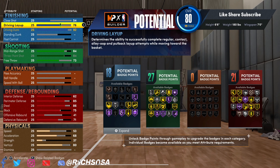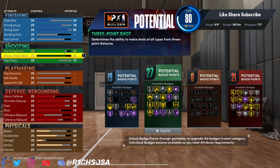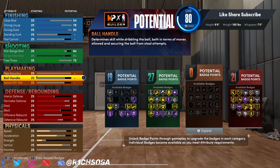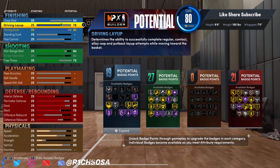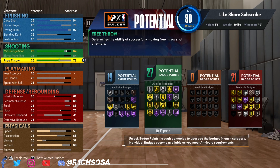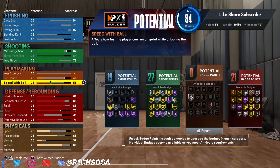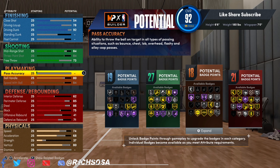For the finishing, I'm going with a driving dunk of 92, then I'll bring the vertical up to 80 — that allows us to get the elite contact dunks. I'd definitely keep that as is. For driving layup and close shot, these are main attributes of the build, but be very careful changing anything because of the build name.